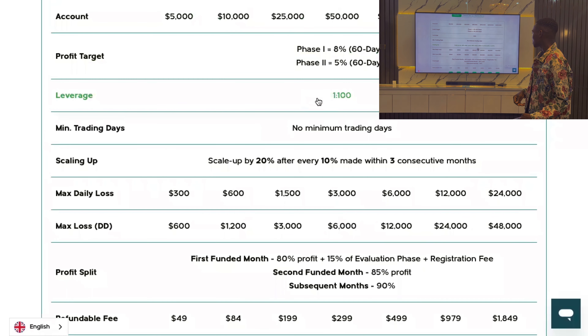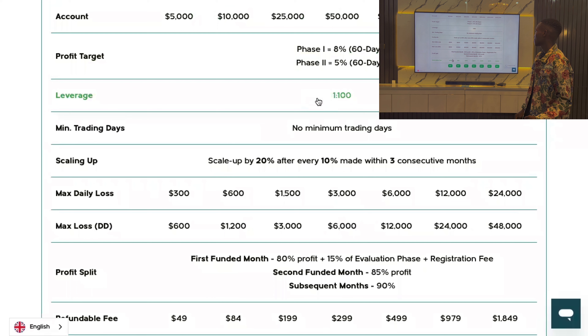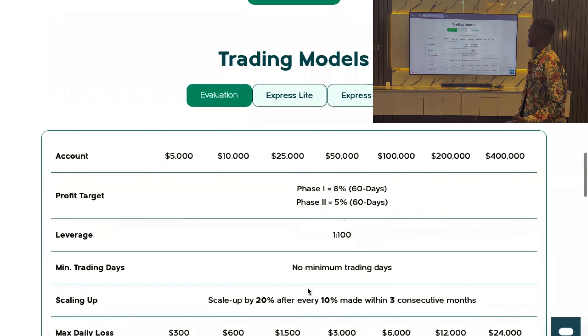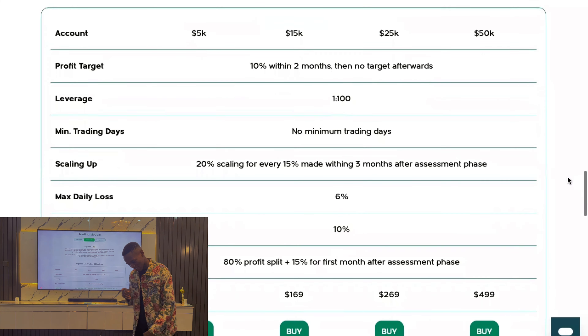For the profit split on the evaluation model: the first month is 80%, plus 15% of your evaluation fee is refunded — so you get your registration fee back on top of your profits. The second month goes to 85%, and from then on it's 90%. For the $5K account, the fee is just $49, which is very affordable. You can see each account size's fee listed respectively.